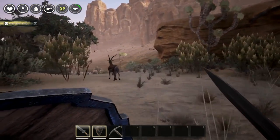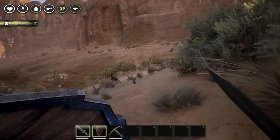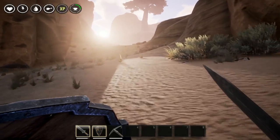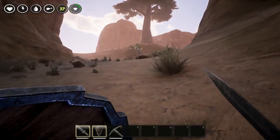So once you guys arrive at the location, you're going to come around the corner and you're going to have a pretty wide open area. You're going to be looking for these blackish gray rocks — destroying these will get you iron. You can mine the other rocks as well; they have a small chance to drop iron ore too, but mining these black and gray rocks will get you iron ore every single time.